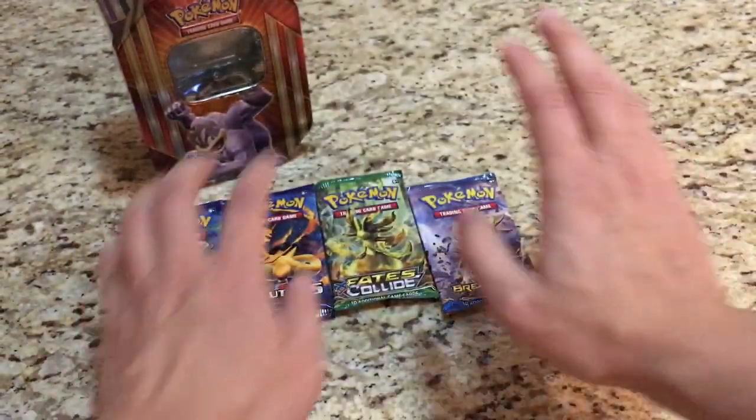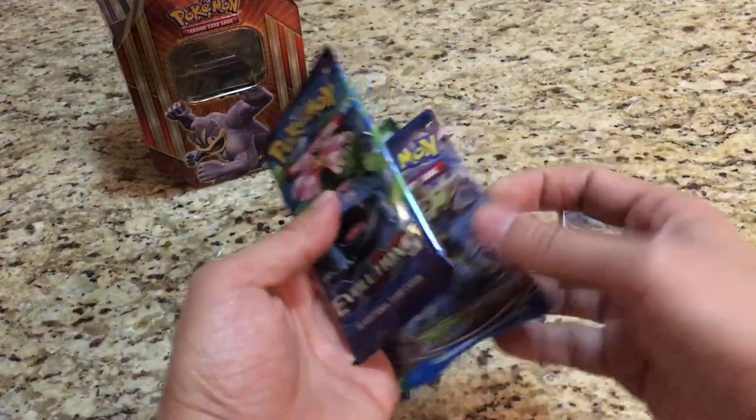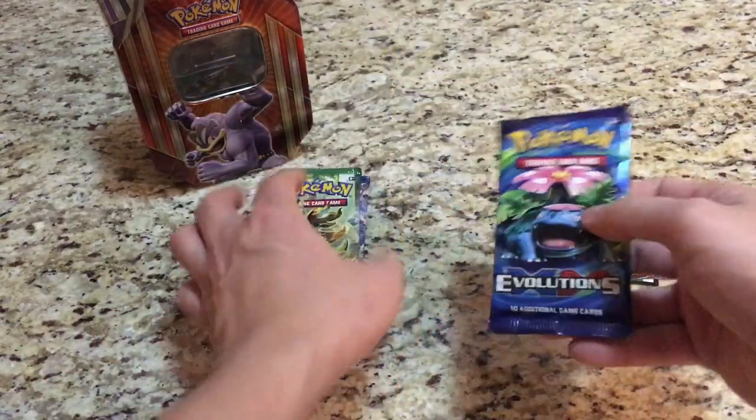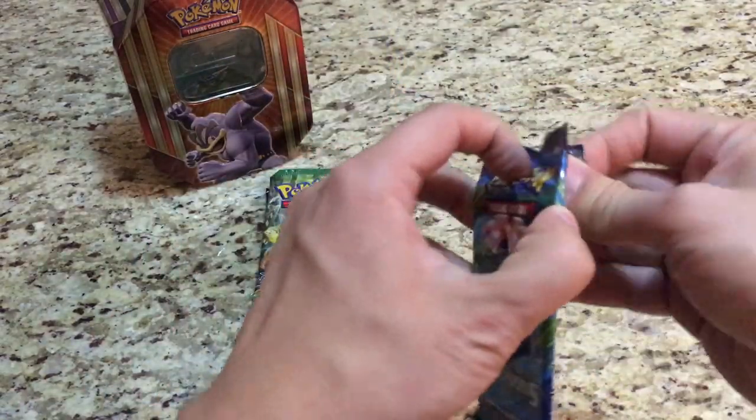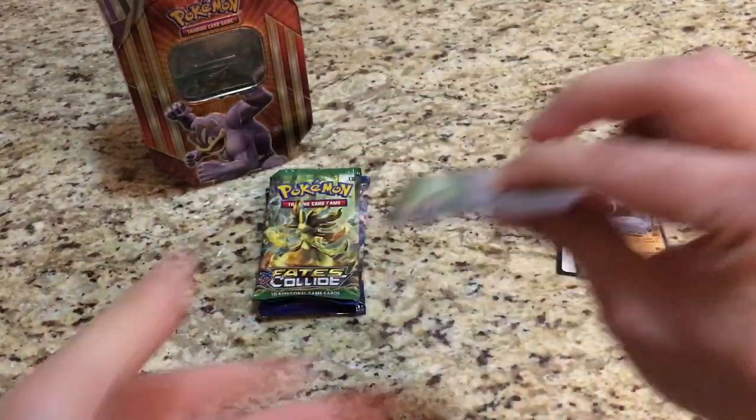Awesome, let's get started with the packs. Of course, gotta save Charizard for last — start off with Venusaur, then Fates Collide, and Breakpoint. Still looking for that Mega Charizard in these Evolutions packs.